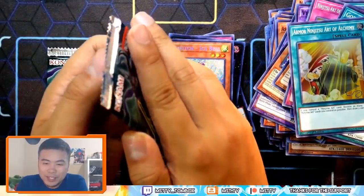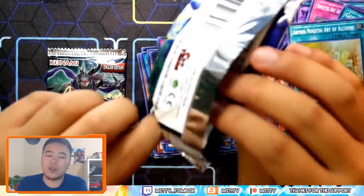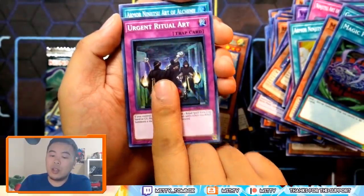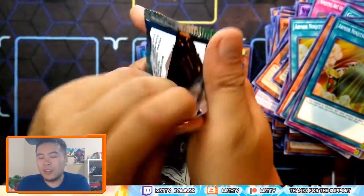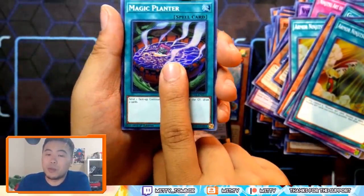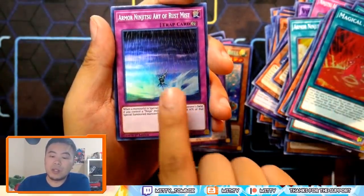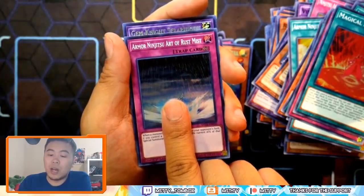Here we go, guys — this is it. At least I got the Alistair, so that's a big win already. We got Abyss Leed, Magic Planter, Invocation! And Window — not gonna complain about Window, Window's hot. Last pack — will I get another Ash, a playset of Ash in one box? Magic Planter, Urgent Ritual Art, another Meltdown, Ninjutsu Art of Rust Mist. And a purple card — it's Gem Knight Seraphonite. Okay, let's go for a summary of all the cards pulled.